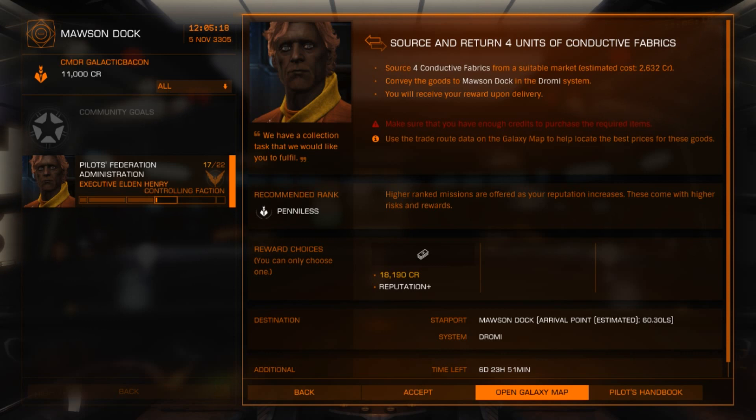The first mission here is called a source and return mission — it involves buying four units of conductive fabrics. One thing that warns us here is to make sure that you have enough credits to purchase the required items. At that cost and with the amount of money we have, that's going to leave us kind of tight, so I probably wouldn't suggest doing one of these missions from the word go. Certainly once you've got a little bit of cash you can do these trading missions.